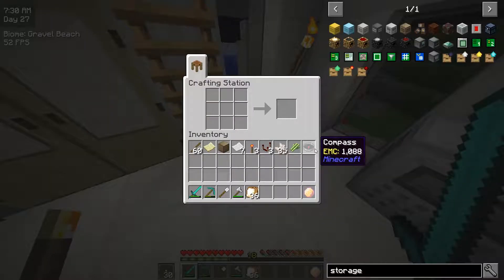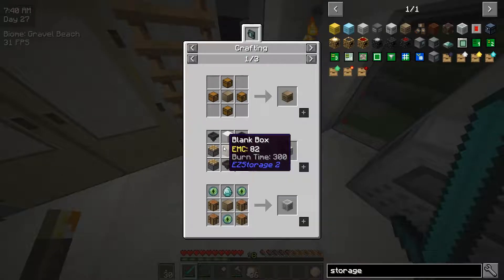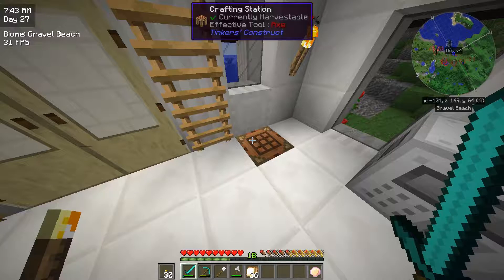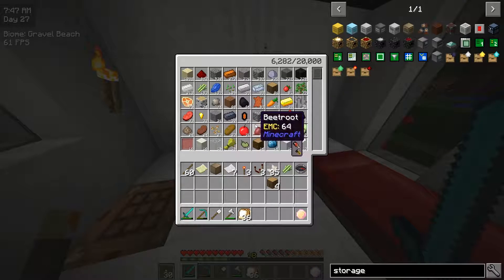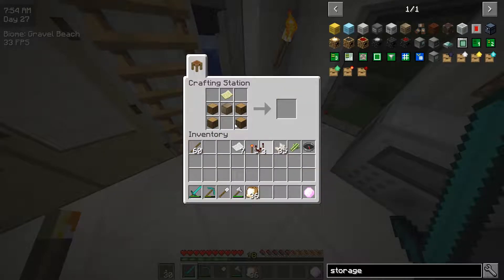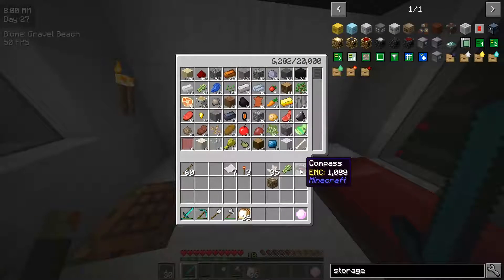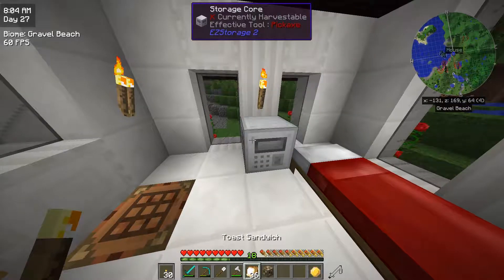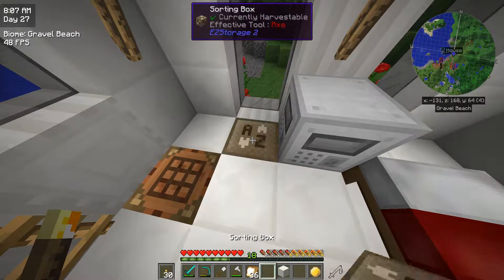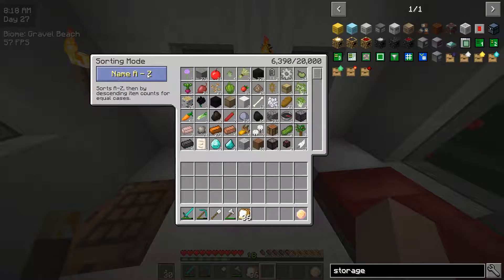All right, compass. Oh wait, I didn't need the compass for this one, did I? No, I didn't — but I need wood. One, two, three, four — there we go. Let's see if I can remember this off the top of my head. There we go — now I have a sorting box. Not sure where this has to go but I'll just plop it there. Oh wow, that's cool — count down, count up, name A to Z, Z to A.